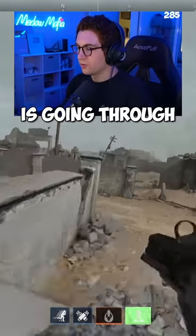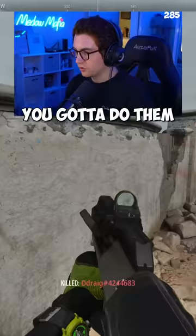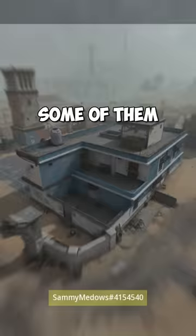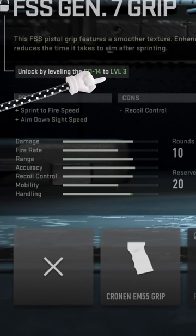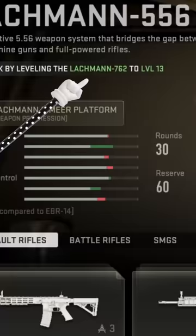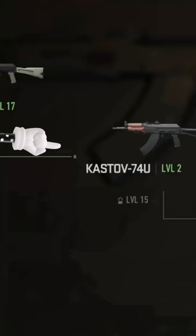Literally all I'm doing is going through all the guns until all of them are unlocked, and then unlocking every attachment once I have every gun unlocked. You gotta do them separately. Some of them are like you have to use this gun to unlock this attachment and get it to this level. And the other one's like you gotta get this gun to this level to get this next gun, but to get this attachment you gotta get this gun to this level, but to get that gun to that level and unlock it you gotta get this gun to this level.